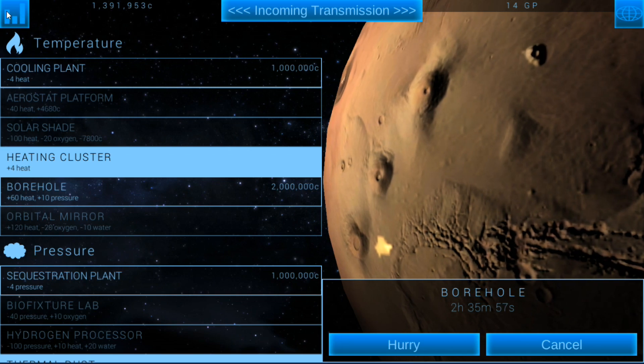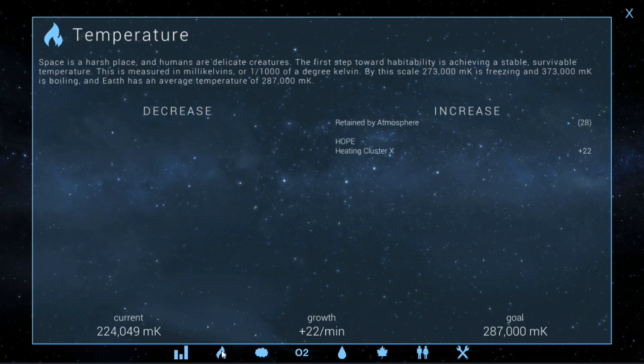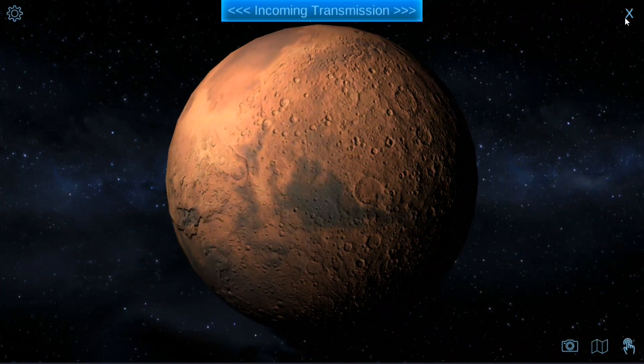That research will take 2 hours and 35 minutes. I'm thinking we'll get our heat up and then we can offset. It'll take a while to get the heat up completely to where I want it. The pressure is what we really need to work on. I might actually still build the thermal dust in some areas right now anyways.